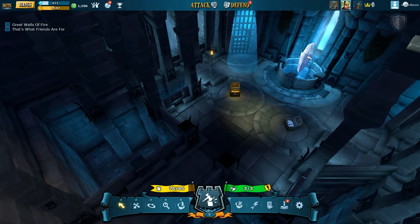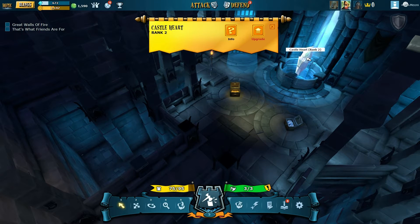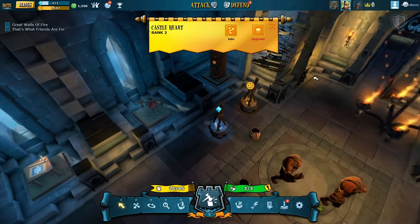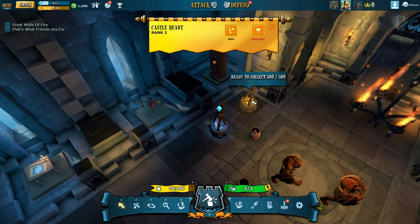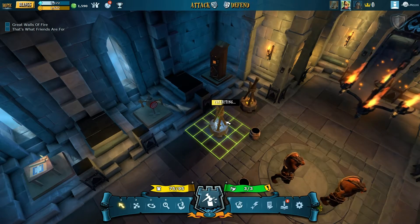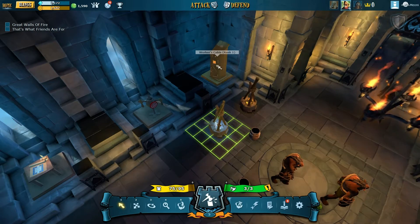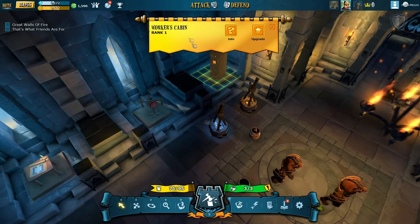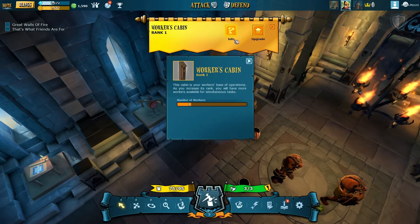This is the castle heart, which allows you to build bigger and harder to defeat castles. This castle is only ranked two, so it's quite an easy castle. As you can see here, I've got gold and life mines which periodically give you gold and life crystals. This is a way of basically not having to purchase them through the store.